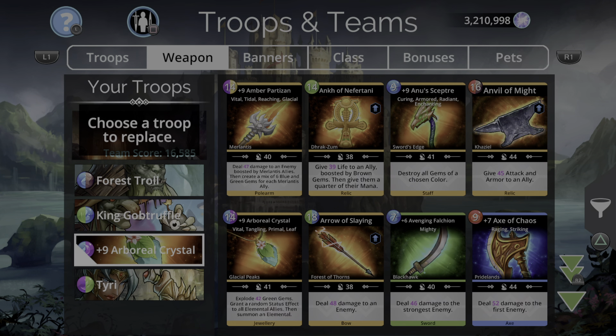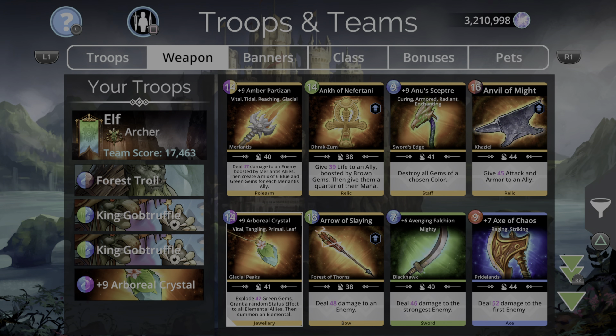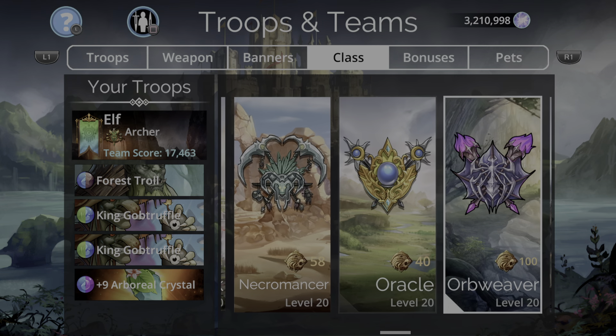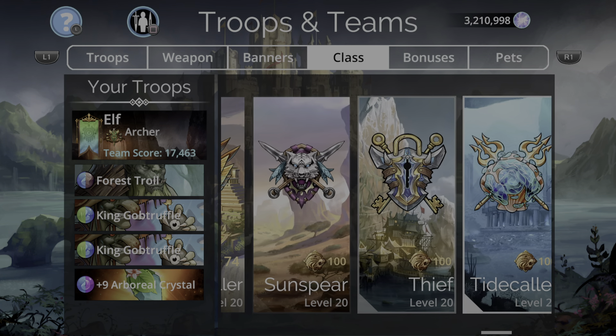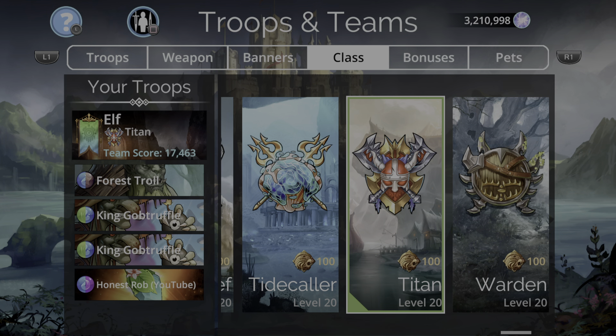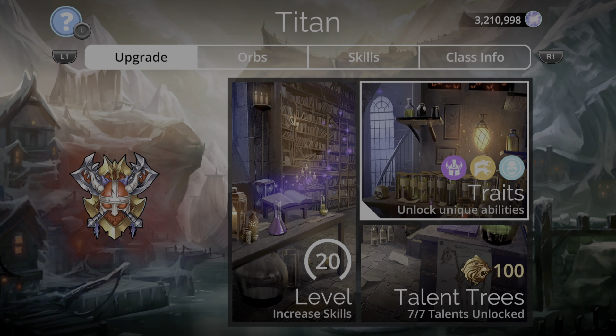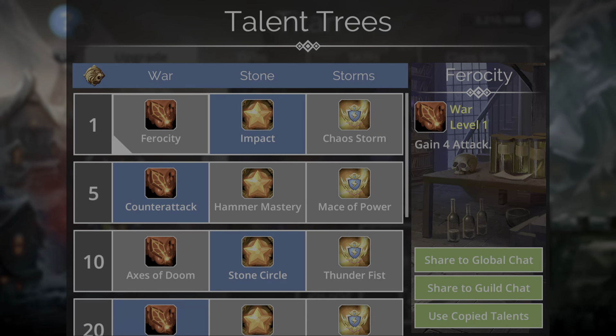For the weapon, we want the Arboreal Crystal because that explodes a load of green gems, which is good for Gob Truffle again. The explosion from that green is going to pick up other colours at the same time. It gives a status effect to all elemental allies and summons an elemental too. So we're all elemental, but the best class for this is actually going to be Titan — Forest Troll being a giant, he's going to gain a plus 50% start to his mana. The hero with Arboreal Crystal and Forest Troll are going to start with 50%. We want Impact, Counter-Attack.